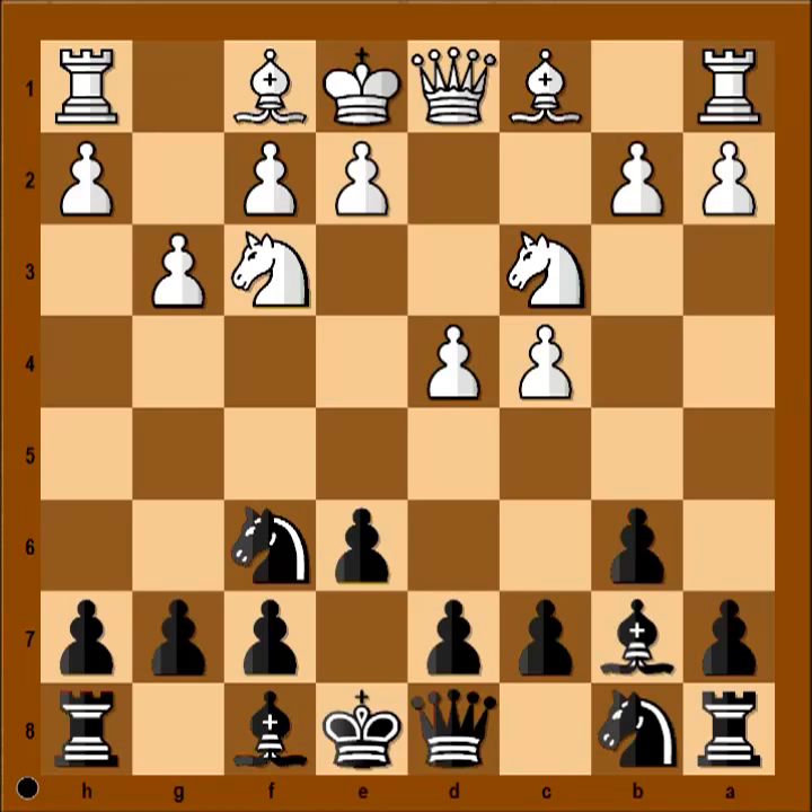G3 is the fourth most popular move in this position. More popular is a3, preventing bishop to b4. Another option is bishop to f4, and e3. In our game we have g3, bishop to b4 — the Queen's Indian Defense.